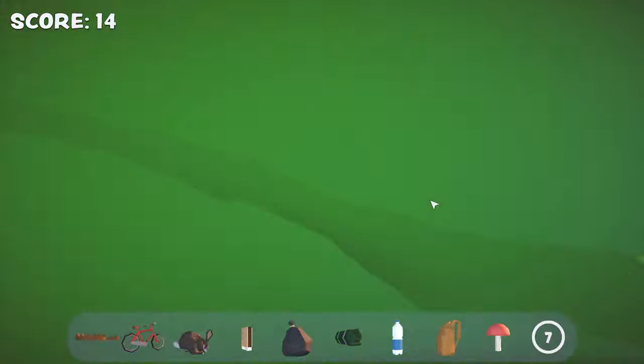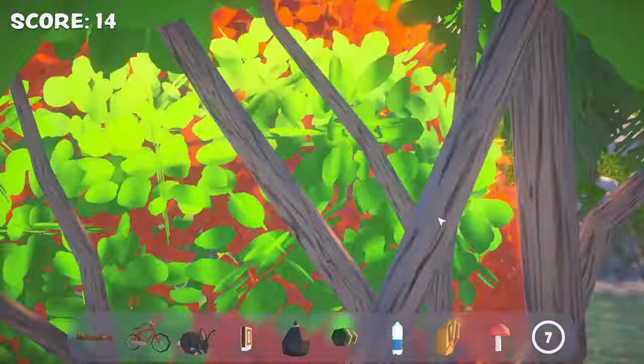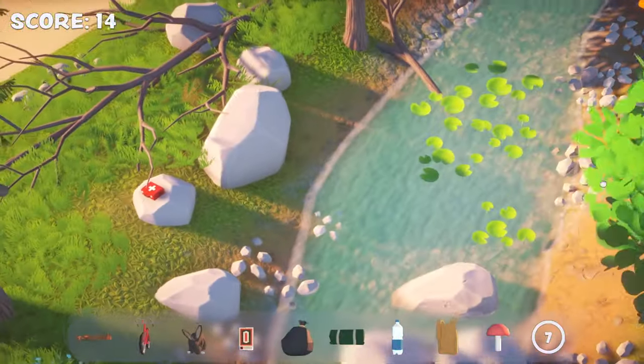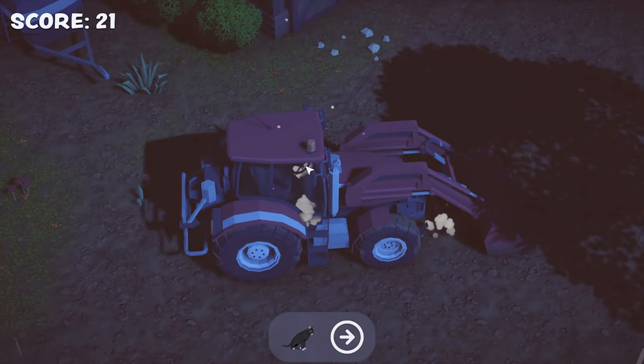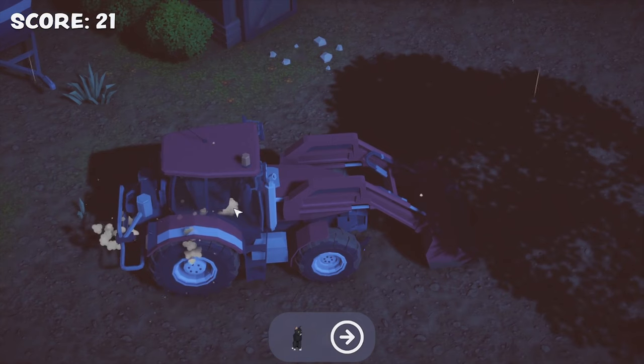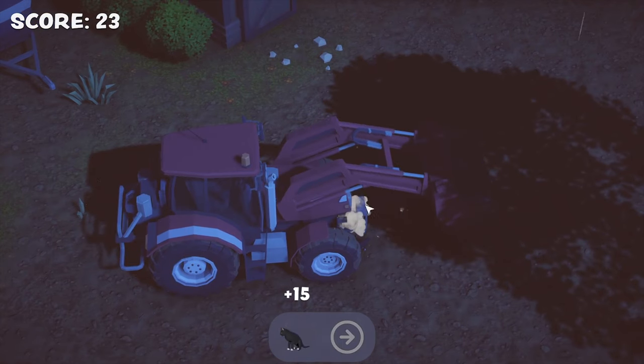The game also lacks a way to tilt the camera up and down, and it can be fiddly trying to get exactly the right camera angle to find an object, even if you know where it is. There are also some night scenes with a dark color palette, which caused me terrible eye strain trying to find the objects.